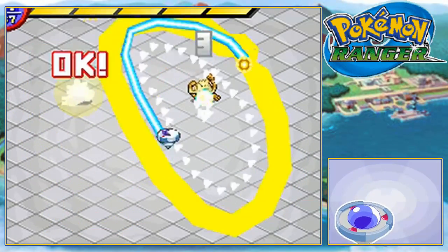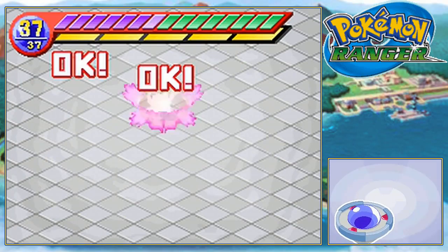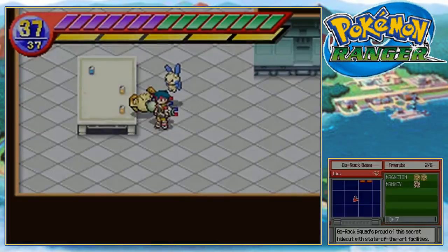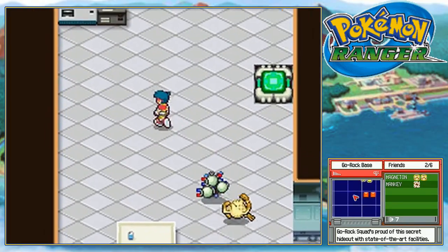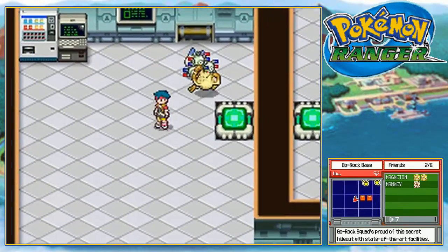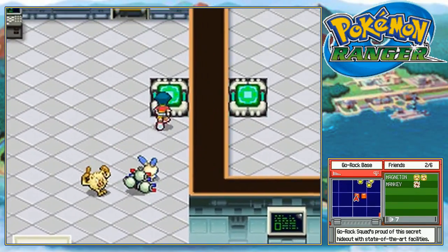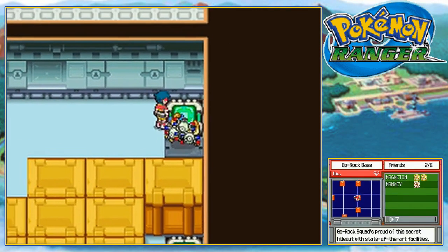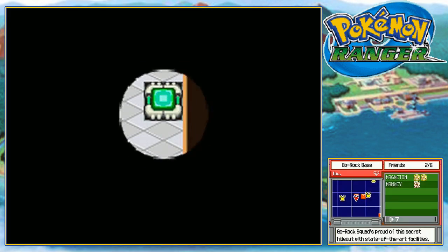Caught that, caught that, and we got that. Alright, so there we go. And now you have a Magneton if you need to restore your health. But let's see if we can find that Ralts. Where'd you go, Ralts? Ralts is somewhat annoying to catch. So let's head back here — I want to keep on trying to capture it.